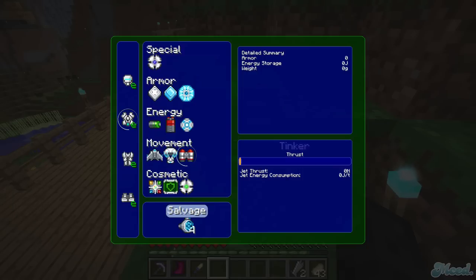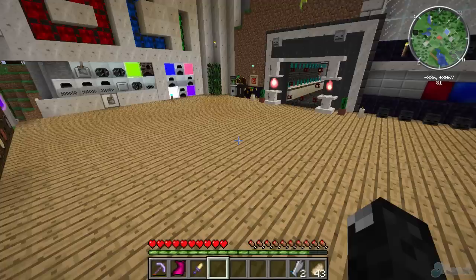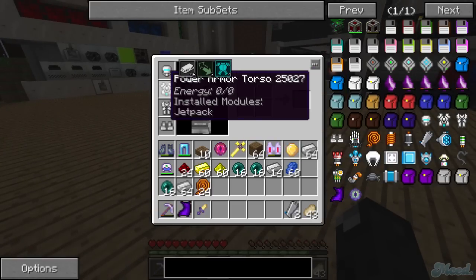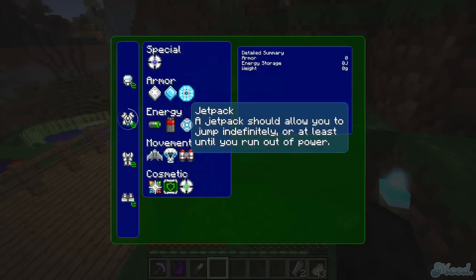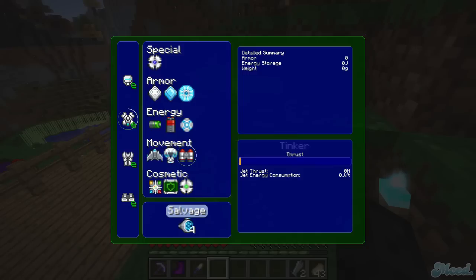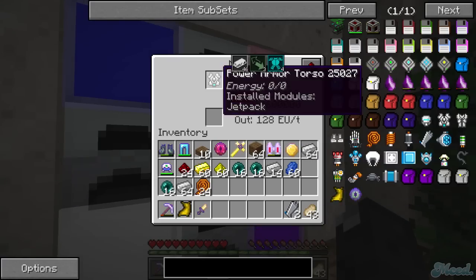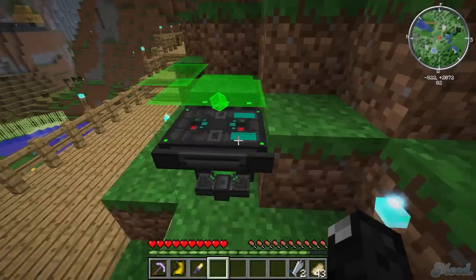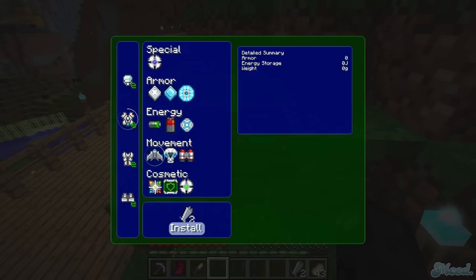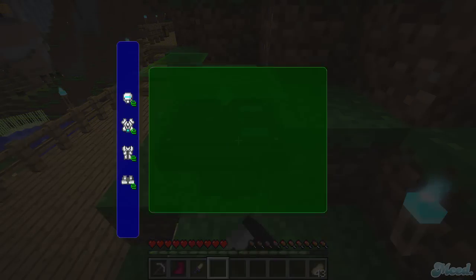First things first, I'm going to install the jetpack since I've got enough. Install — I think that's it. Oh, you can salvage it and get the items back if you change your mind. I'll also throw a glider on. Install — so it should show me glider and a jetpack are both installed now. That's pretty cool.